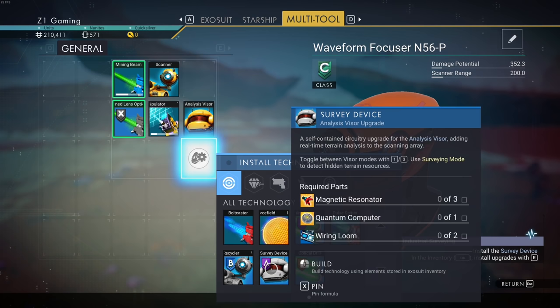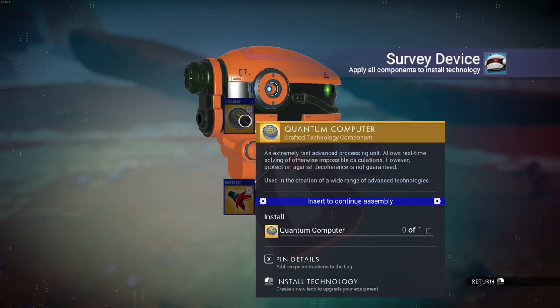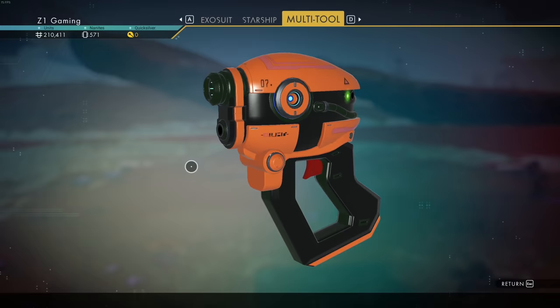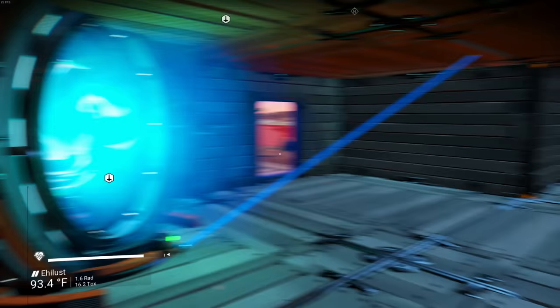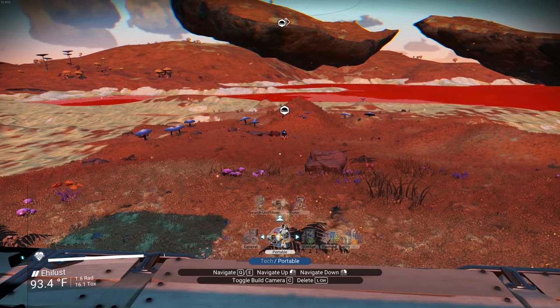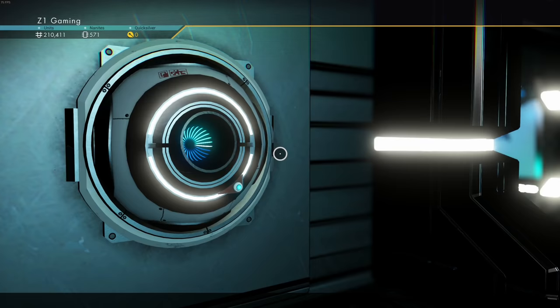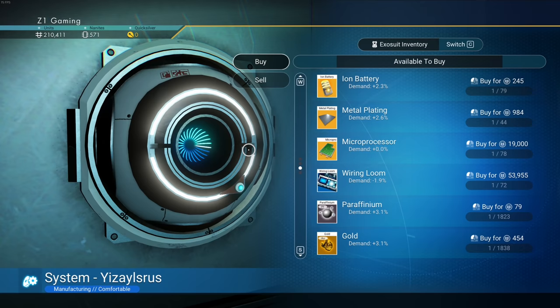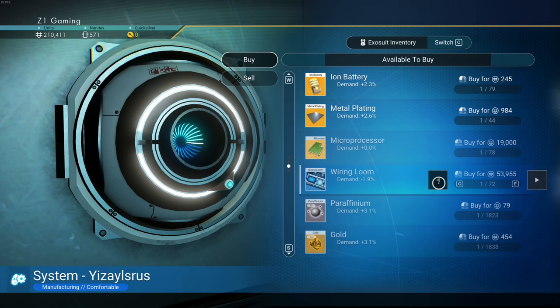To install the survey device I need wiring looms, a quantum computer, and a magnetic resonator. Those are hard to find. I want to go to a space station to try to buy those components. The galactic trade terminal has wiring looms but they're 53,000 each and I need five — plus the quantum computer and magnetic resonator on top of that.